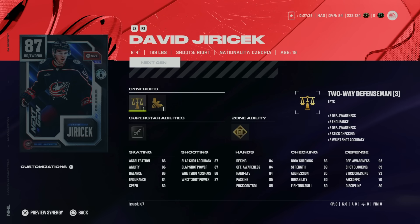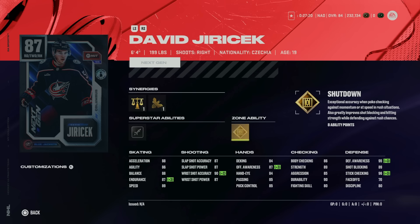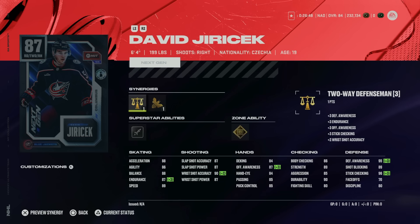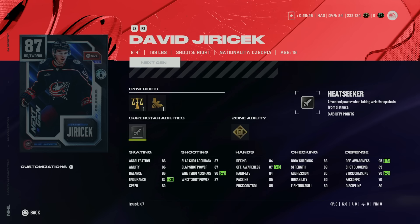In S-Tier, and without a doubt the best card from this event if you're going to make one for free through objectives, is David Urocheck — 6'4" 199 with Two-Way Defenseman and Gold Shutdown, one of the best abilities in the game. He also has Silver Heat Seeker, which just received a buff. 89 speed and 88 acceleration isn't great, but at 6'4" with Gold Shutdown it's more than enough. He's got 95 defensive awareness with Two-Way Defenseman and 86 body checking. He's just a better Brock Faber — this is the card to make if you're only making one.